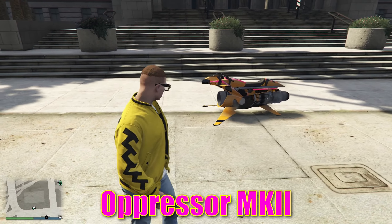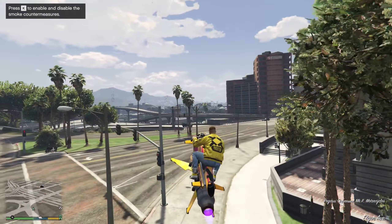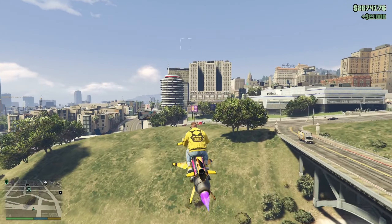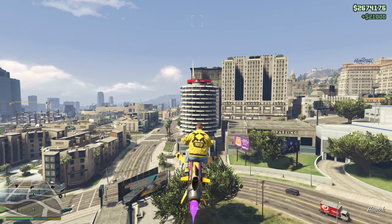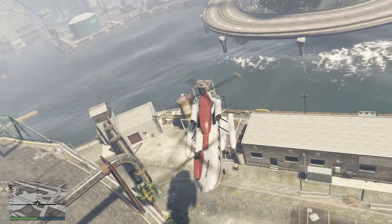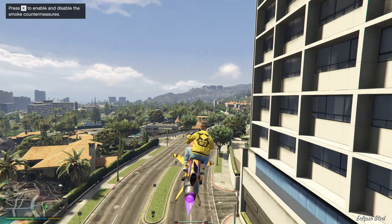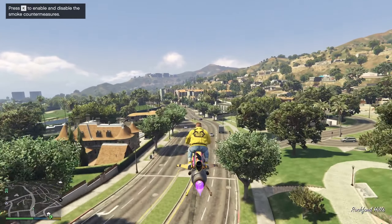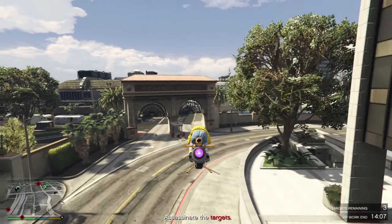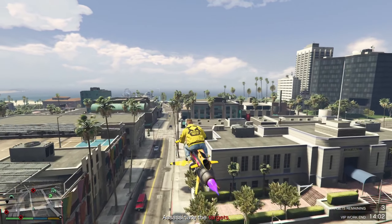There's probably no doubt that the Oppressor Mark II is the best vehicle overall in the game for grinding businesses. The overall concept of this bike-looking thing is that it is a small vehicle like a bike which at the same time can fly. If you're having a hard time controlling helicopters in this game, the Mark II Oppressor is probably the easiest flying vehicle in this game that you can fly and land anywhere you want without bumping into things or exploding it, making it suitable for players at any skill level.